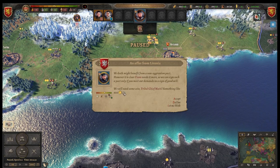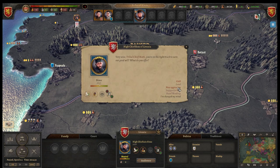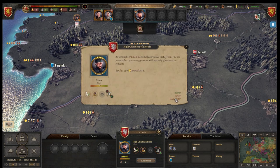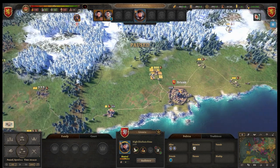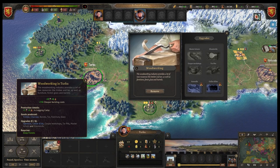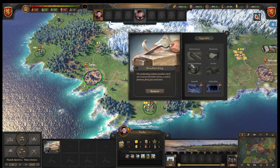We have received a diplomatic message — Livonia says we both might benefit from a non-aggression pact, however it's clear Finland needs more, and we can sign such a pact only if you meet our demands. Would you pay 900? We could decline — or can we be shady about it? They are at least considering it. More about buildings: here we have woodworking in Turku, and here for example we need woodworking and sawmills. What's lacking is gold.